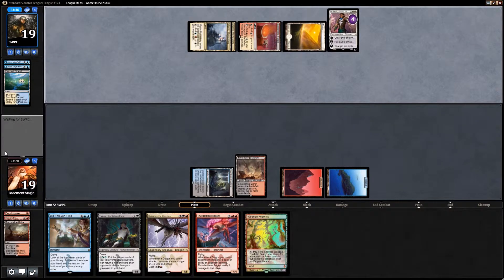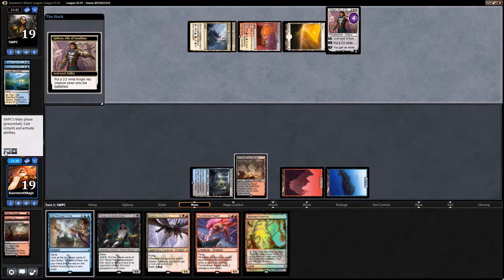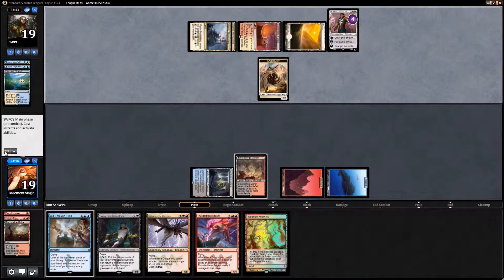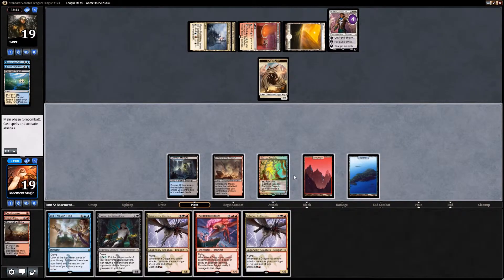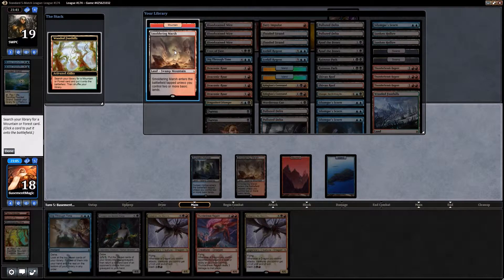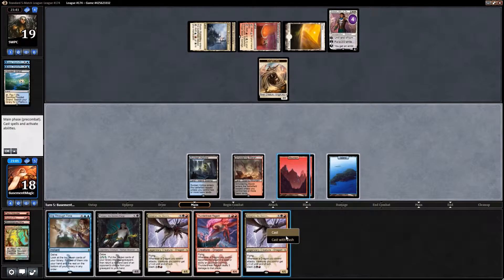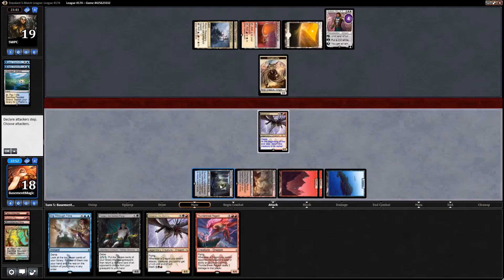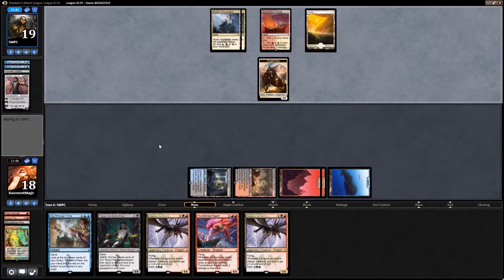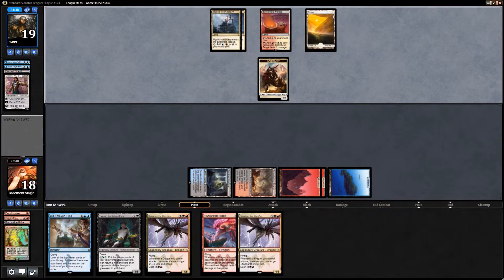There's Gideon, and we can actually kill Gideon immediately with our Kolaghan. We're just going to grab the Mountain — I want to be able to fetch more stuff with my other fetch lands. We just want to kill Gideon right now and we're not too worried about the two-two; we've got lots of removal for small creatures.